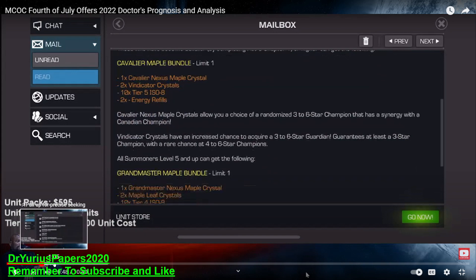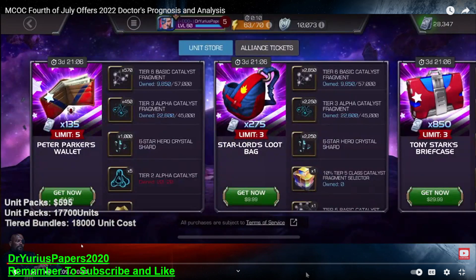Then we get into the unit bundle offers. We've got Peter Parker's Wallet, Star-Lord's Loot Bag, Tony Stark's Briefcase, the Black Panther Vault, and the Odin. For $5 you were able to get five of the Peter Parker's. This is when they started offering pretty heavily the rank 4 materials — tier 6 basics and tier 3 alphas — which were what you needed to rank 4 a 6-star. Very few people had rank 4s and a year ago they had just introduced Paragon. I actually got Paragon the day after all of these started.